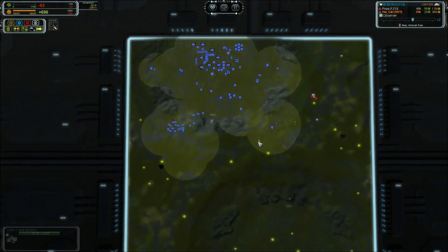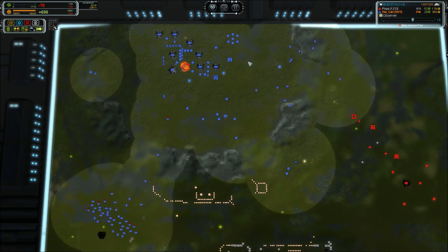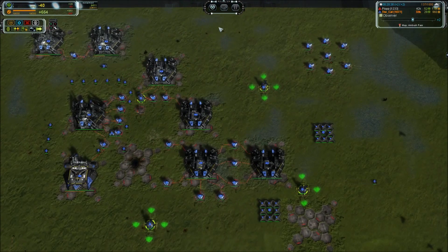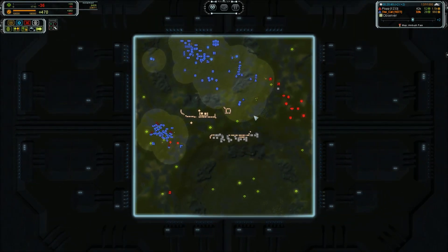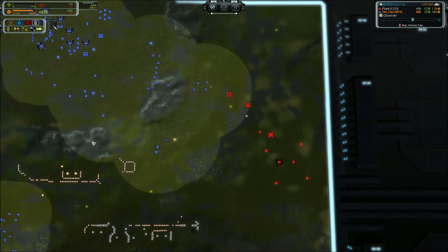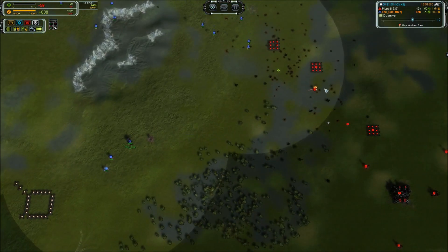You need to be reclaiming these T1 power generators. I would have gotten a T2 engineer and built my power way in the back. Your power is roughly even with your flak, which means T1 bombers could take it out fairly easily — and it's also not covered by TMD, so that is kind of depressing.